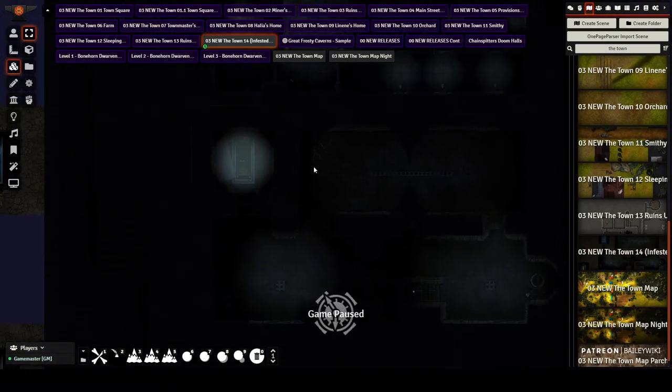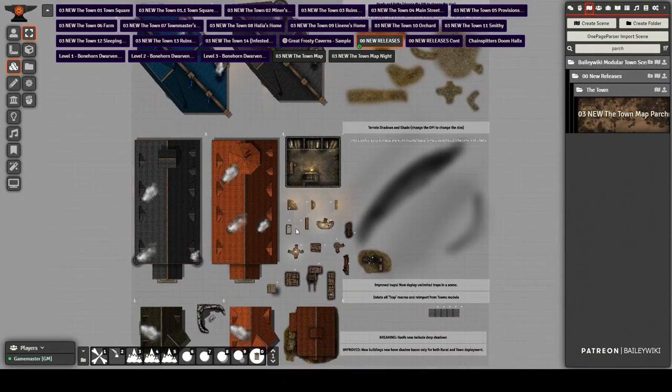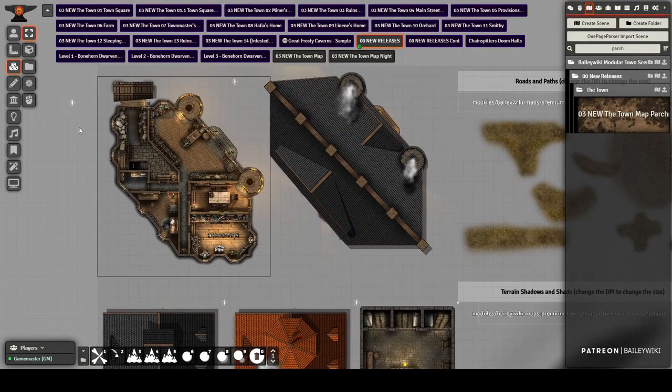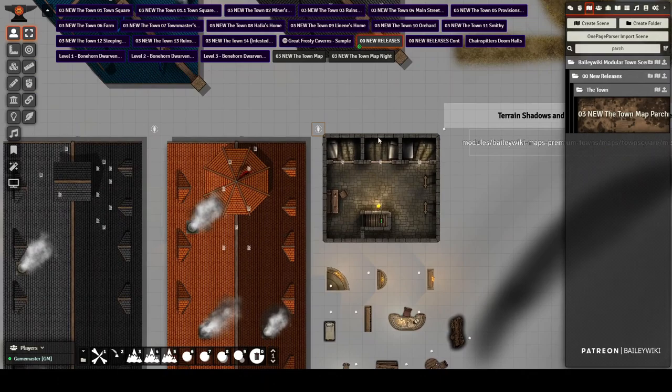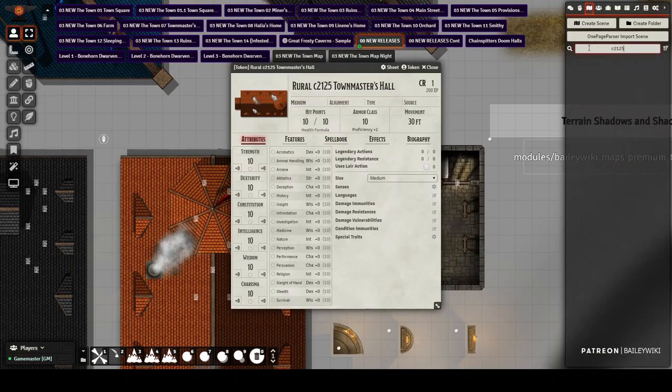Let's look at all the components that came with this release. There are two release pages because so much came out. First, new building types. To find a building in your actor compendium, just double-click its control token — it'll tell you the name and type. For example, these are both C2, meaning class 2 or middle class buildings. The number 125 is a unique identifier — type C2125 to find this building and all its variants, including snowy versions.